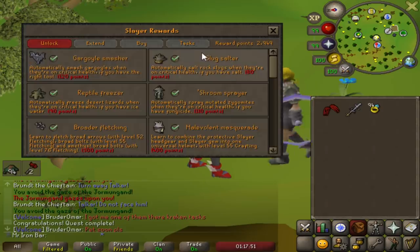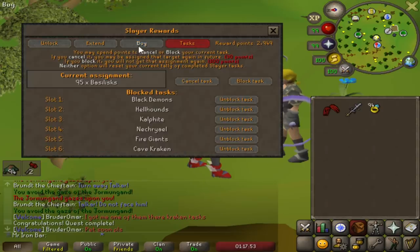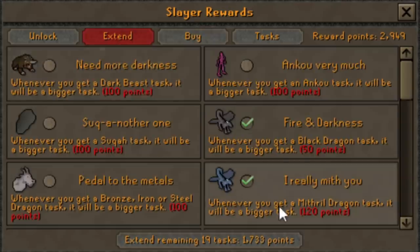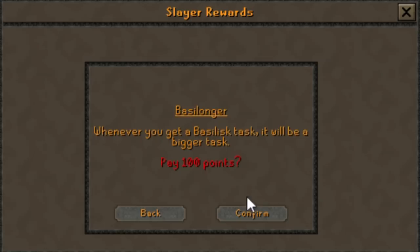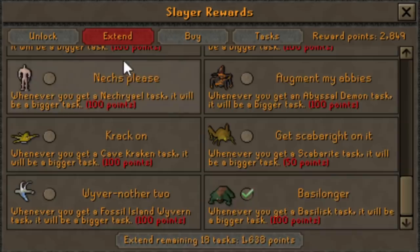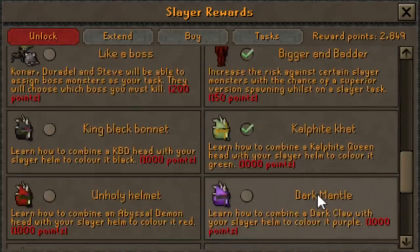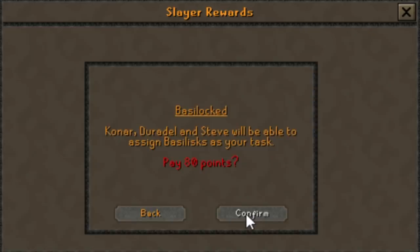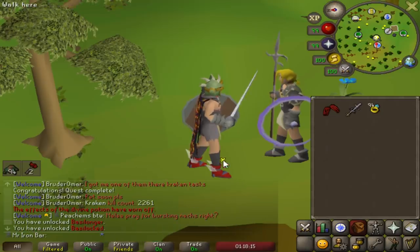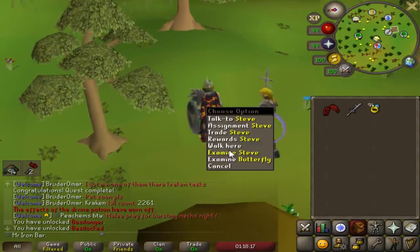I'm not taking chances here. While I do already have this task prepped, I am going to buy the ability to have the task bigger when I get it next time. And also, there should be one where if I unlock the Basilisk log, Konar or Steve is going to give me the Basilisk task. For now, I think I'm going to rush a bit and then take it easy.